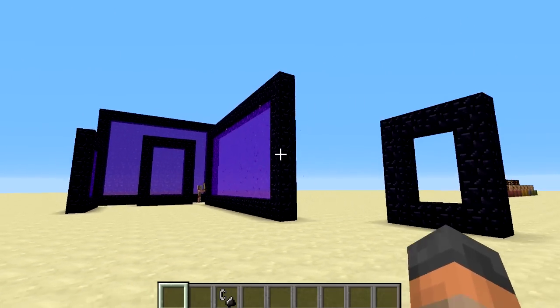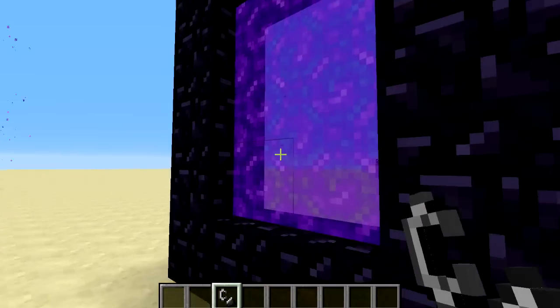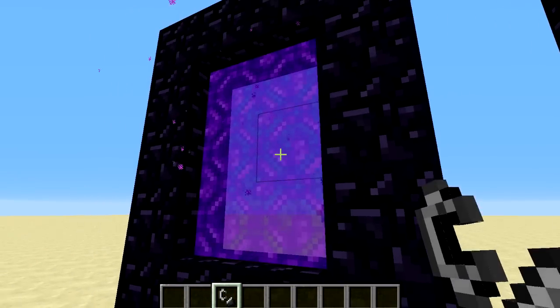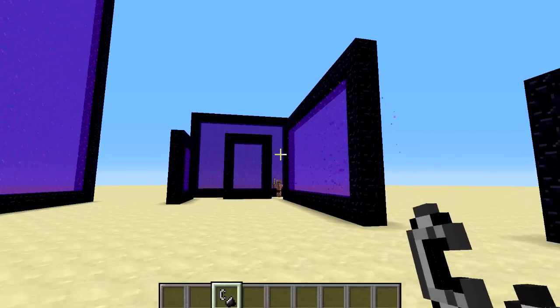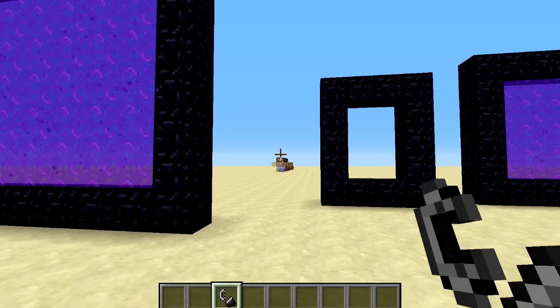There's also one other minor adjustment: you can now create the portal by lighting the side of a block or one of the blocks at the top, whereas previously you could only light them from the bottom. That is a very cool new feature, and there are a bunch more, so let's head away from these portals and check them out.